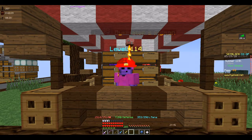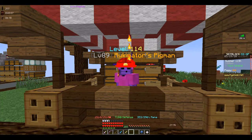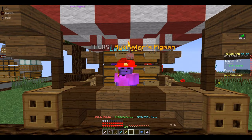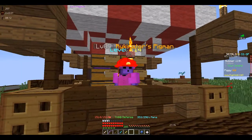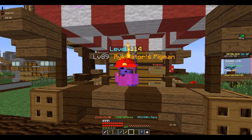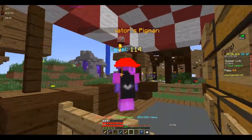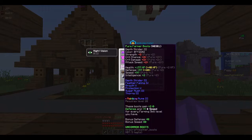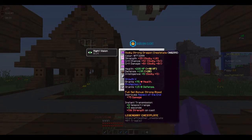Hey guys, what's going on? My name is Ryker and today I'm going to teach you how to dye your armor on Hypixel Skyblock. As you may know, you can't dye your armor the normal vanilla Minecraft way as they've disabled that. But you can see I have a bright flamboyant pink strong dragon set, farmer boots, and tarantula helmet.